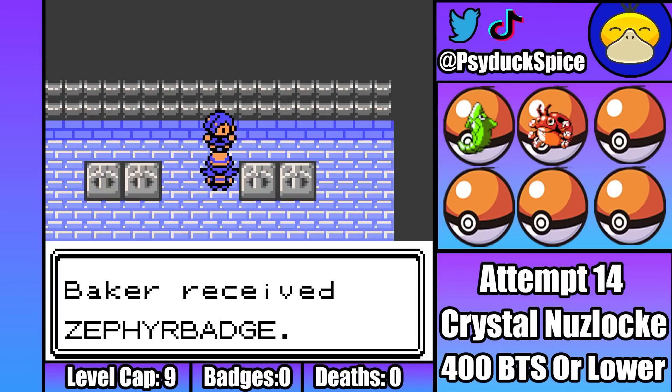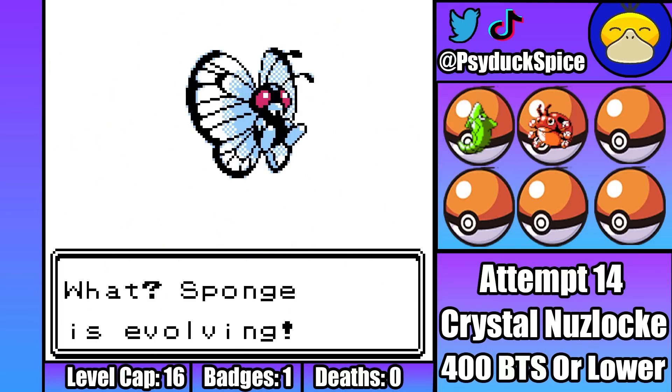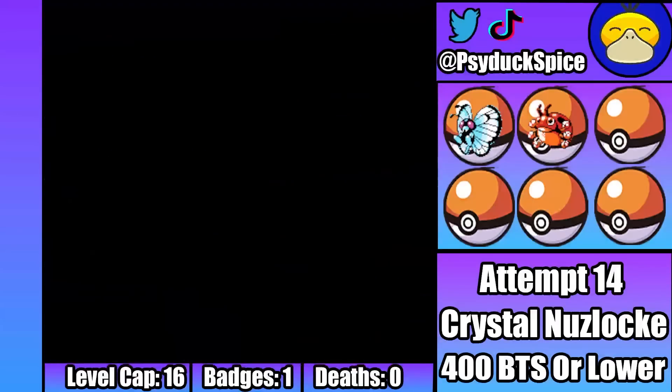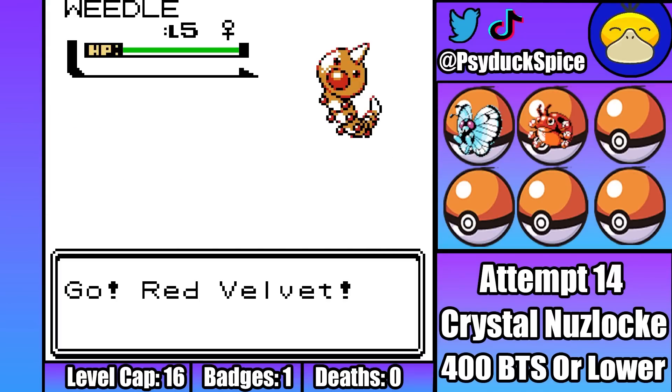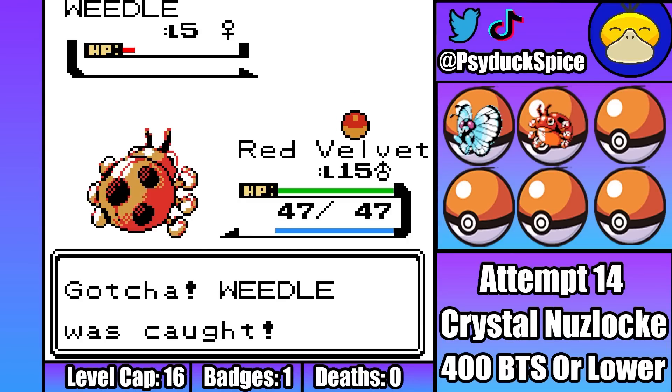Thanks to our new level cap, we're able to immediately evolve Sponge into Butterfree. It's very annoying that the level cap for Falkner was 9 instead of 10, but at least we made it through eventually. We're then able to run all the way to Ilex Forest to catch our next encounter, a Weedle we named Butter. I promise this isn't another bug-only run in disguise, but for now that's the only encounter we get before the second gym leader Bugsy.